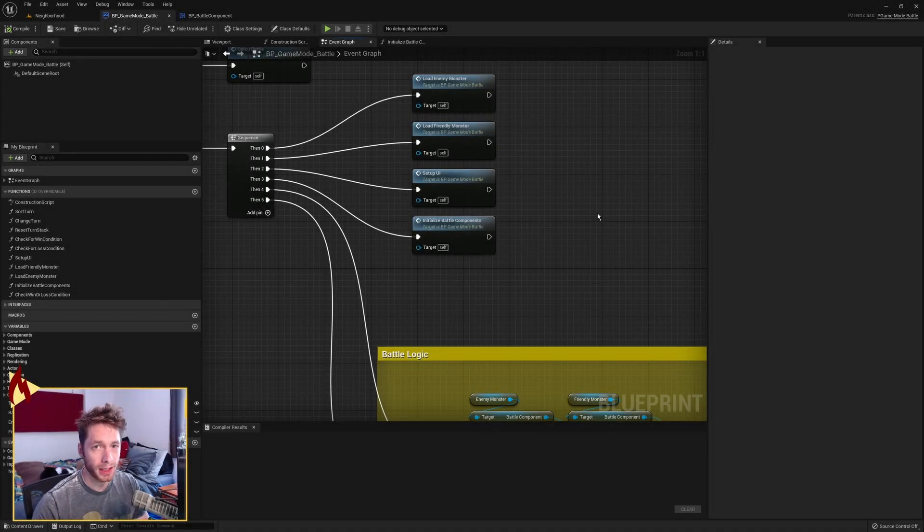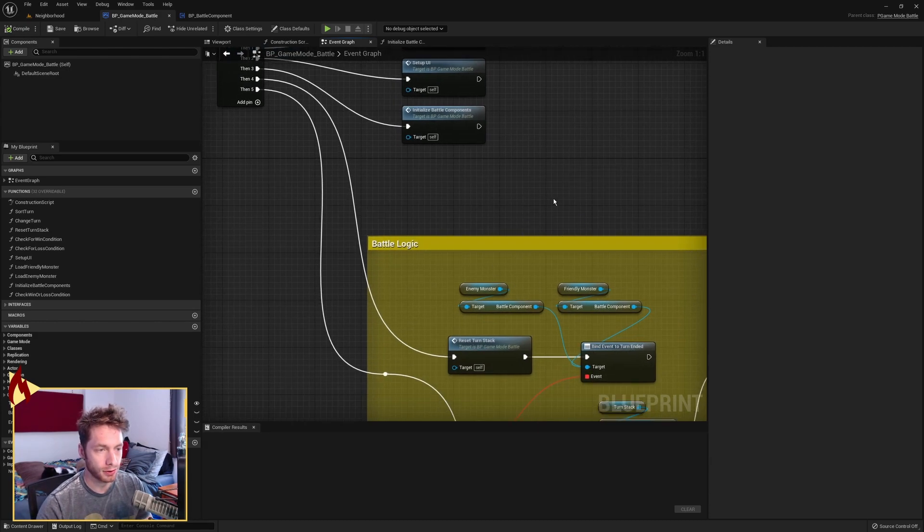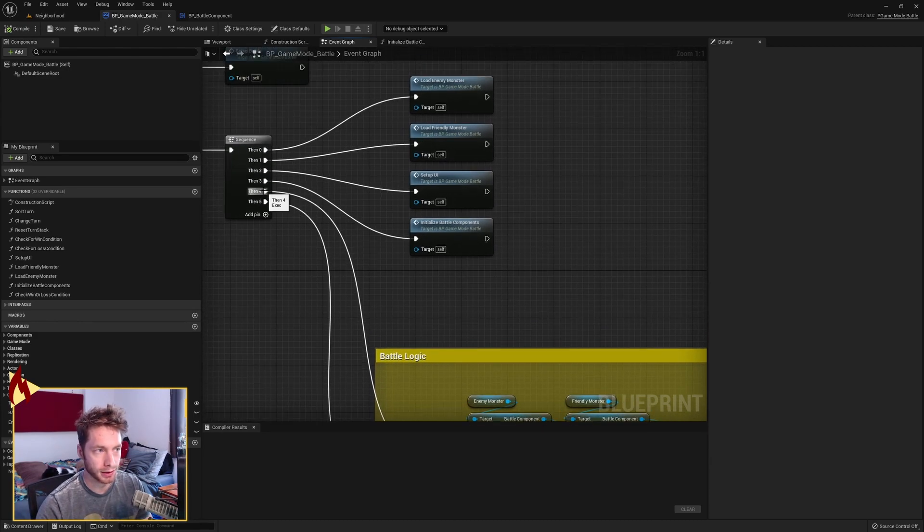Hey everyone, welcome back. We're going to continue our monster battle system. In this video, we're going to step back from the battle logic, which we did last time, and look at step 3, which is initialize the battle components. We skipped this last time because we needed to set up the battle logic first before going into the initialized battle components. So let's get to it.